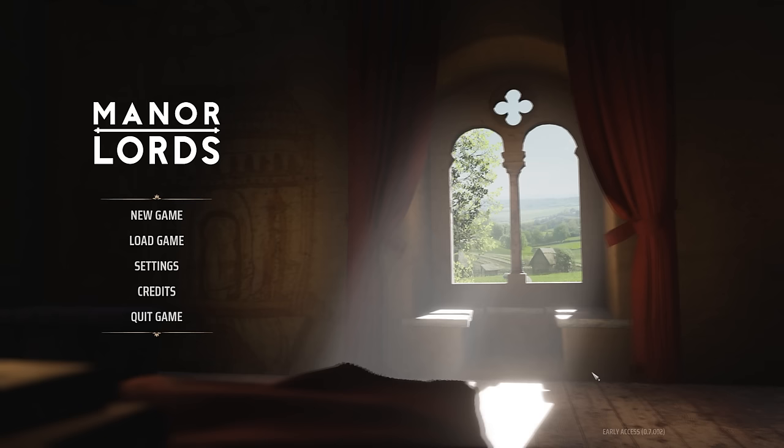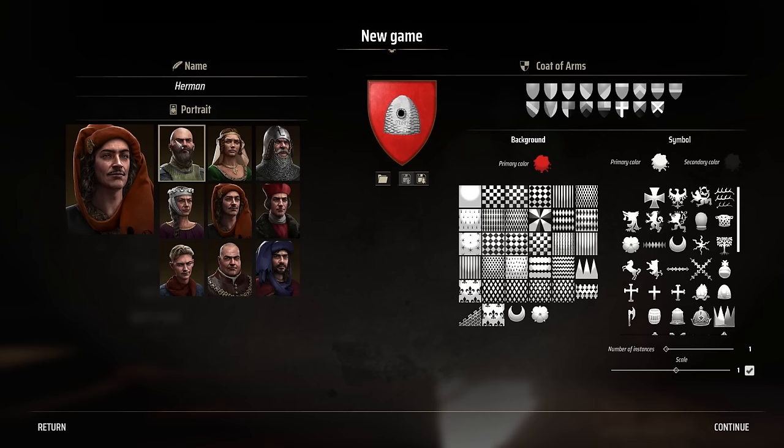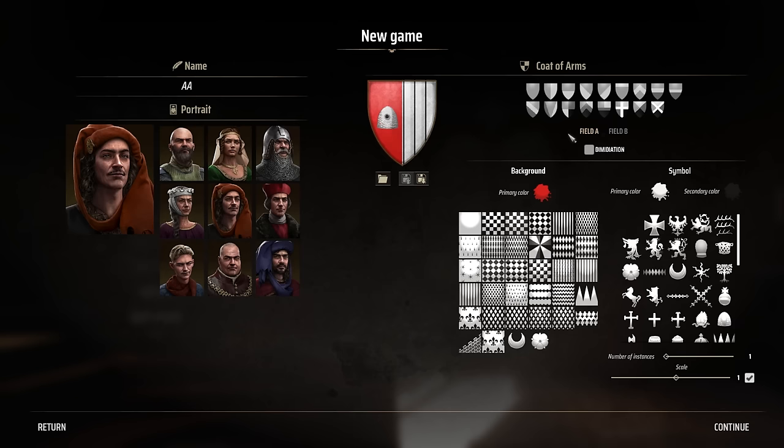I'm going to index this VOD, so feel free to skip around on the timeline if you want to check out certain parts. We're gonna start a new game, and there is a full customization screen here. You get one avatar in the game with different portrait options, and you can customize your name. I don't find a randomization button here, but I'll just take 'AA' for now.